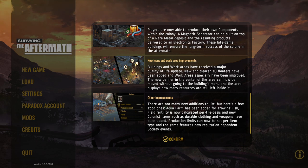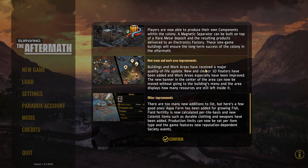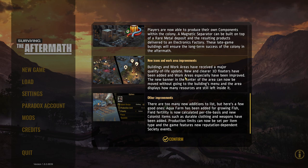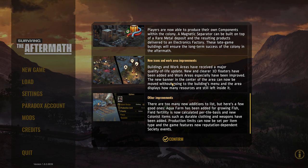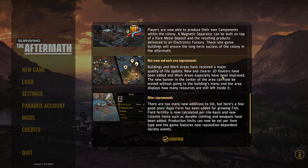New icons and work area improvements: there are some small new icons on top of different buildings. Buildings and work areas have received a major quality-of-life update. New and clearer 3D floaters have been added, and work areas especially have been improved. The new banner in the center of the area can now be moved without going to the buildings menu, and the area displays how many resources are still left inside it.